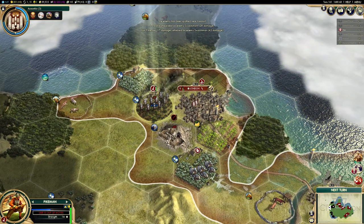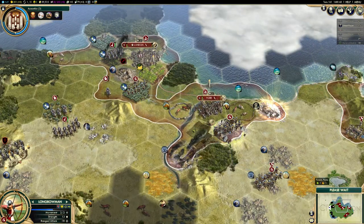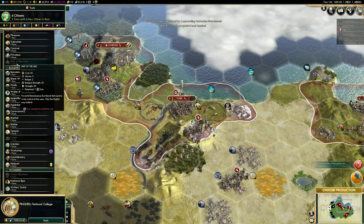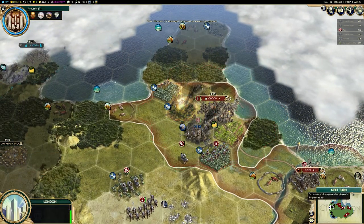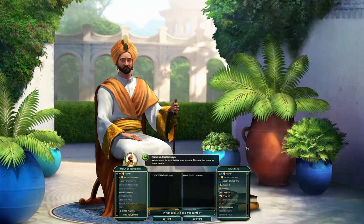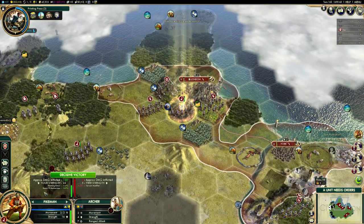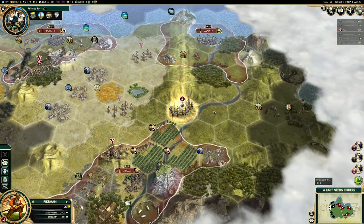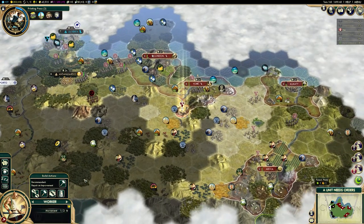Now let's talk strategy — first up, social policies. I think a Liberty opener makes a lot of sense. It allows you to expand your borders immediately without necessarily needing a monument, and building cities will help offset your social policy costs. You're probably going to complete that tree. You're likely going to be playing a relatively aggressive game, and the happiness bonuses available through Liberty are really great.